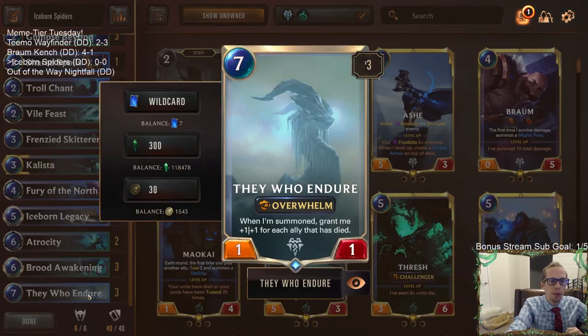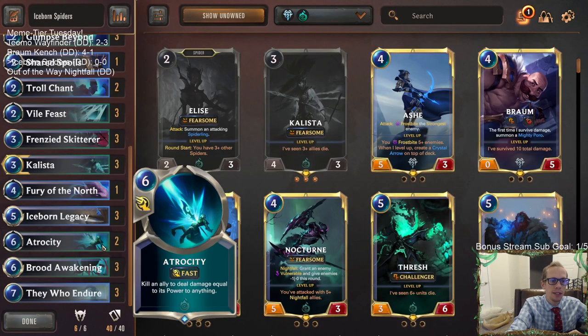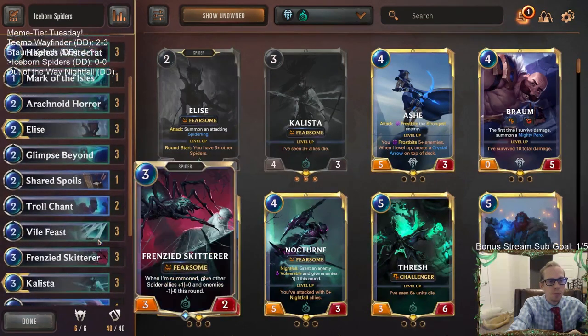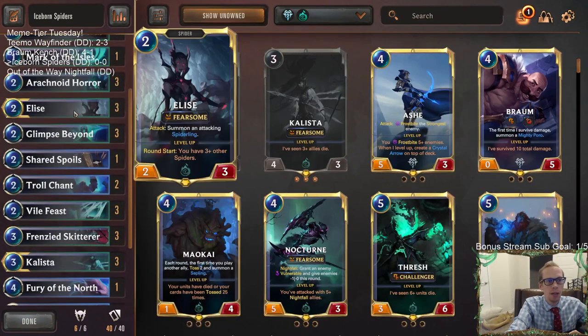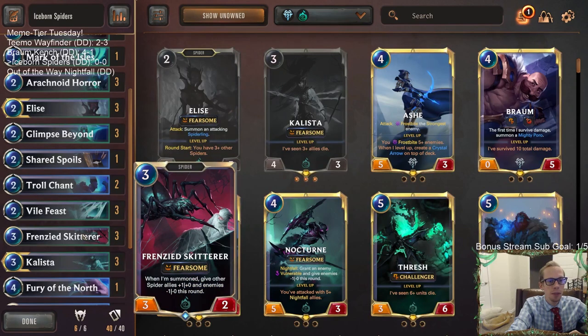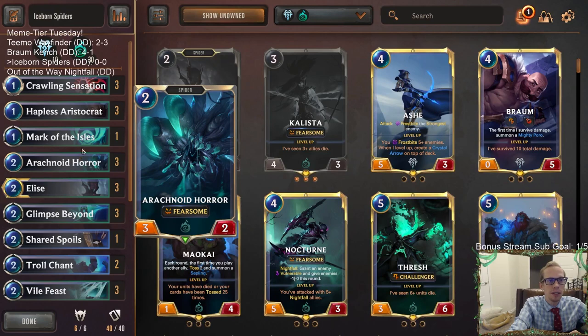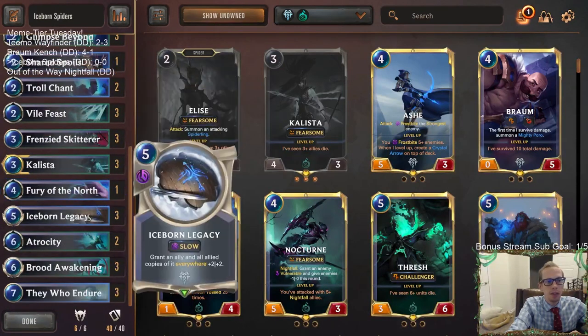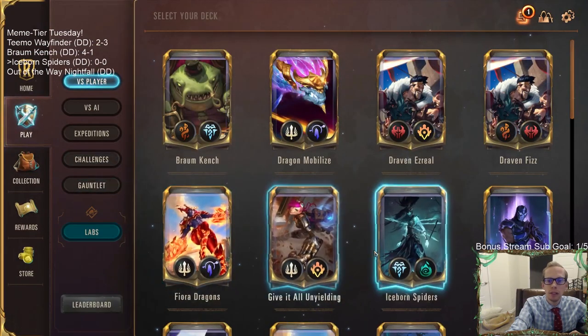For our top end when the spider plan doesn't work, we have They Who Endure — because we'll have a bunch of spiders dying since they'll be pretty small — and then boom, They Who Endure with Atrocity at the top end. We'll also be trying to level up Elise, have Frenzied Skitter to buff the spiders, and Arachnoid Horror as a spider too. That's our deck — let's go play our five games over in normal because it's Meme Tier Tuesday!